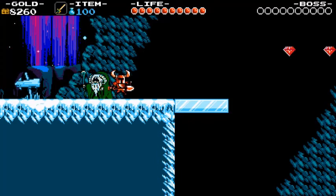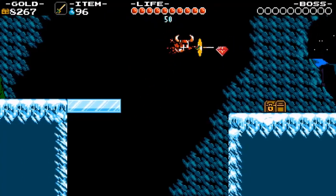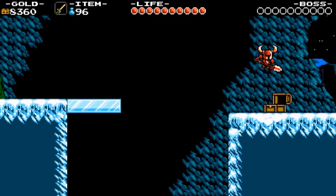Frigid Flight is the third and final relic course the player reaches. It is located in the third quadrant of the valley. As its name implies, the player needs the propeller dagger to clear it.